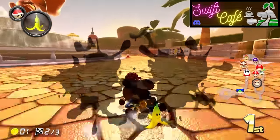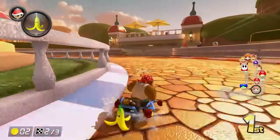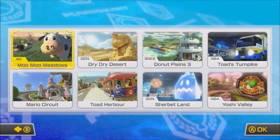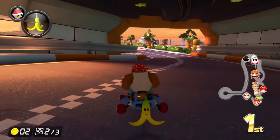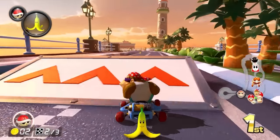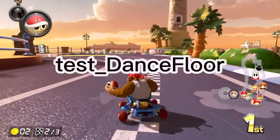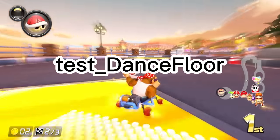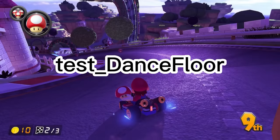Now let's move on to some unused courses. All the courses that were used as battle arenas in the Wii U version still have their code in the files, allowing them to be accessed and battled on with some hacks. There are also some leftovers for a test course called "test_dance_floor" — all that remains here is some lighting data. In the image on screen, you can see how Mario Circuit would look if it had this course's lighting environment file.